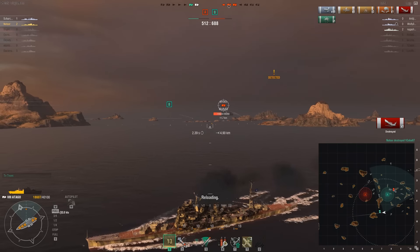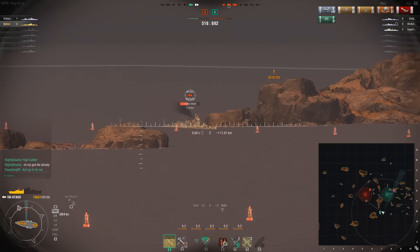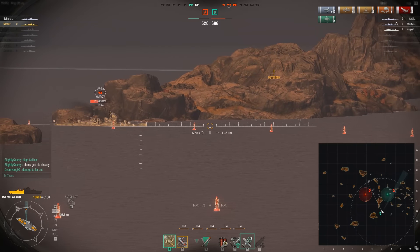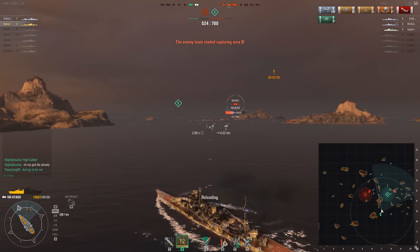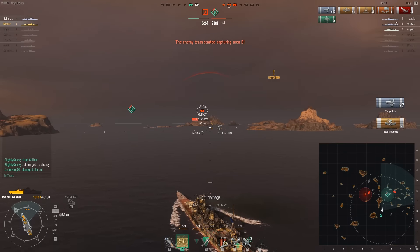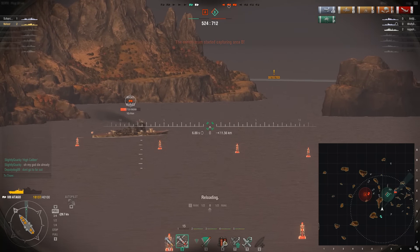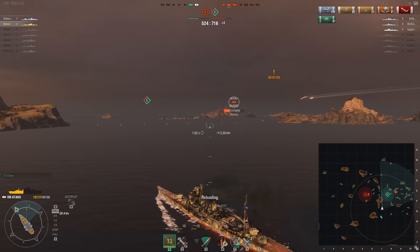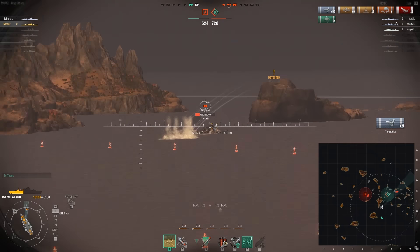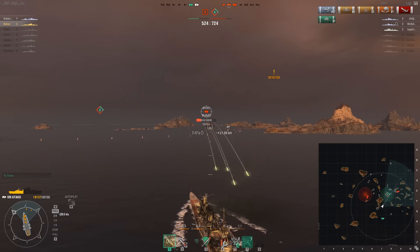Enemy Miyoko is very low too, so we're going to engage him. A friendly U.S. cruiser is in range to fire on the enemy Miyoko as well. Someone in chat is telling us how to play — that's okay, I know exactly what I want to do: I want to protect B, which is being captured. The enemy Miyoko is not on B, so that must be the enemy destroyer capturing it. I don't know who the New Orleans is firing at — I think he should have come forward, used this island as a line of sight blocker, and engaged the enemy Miyoko.